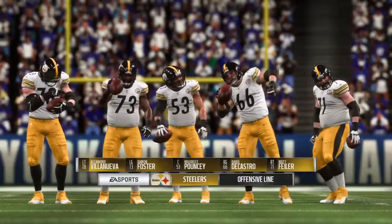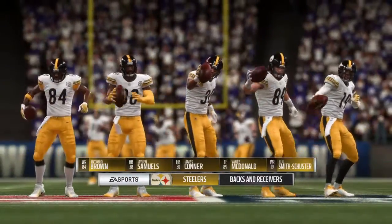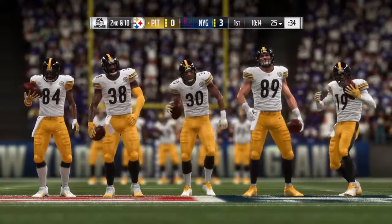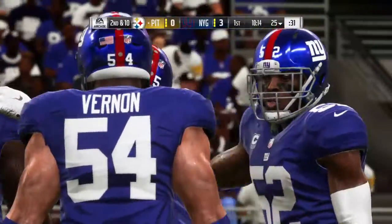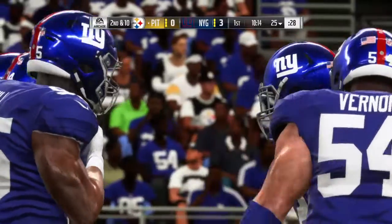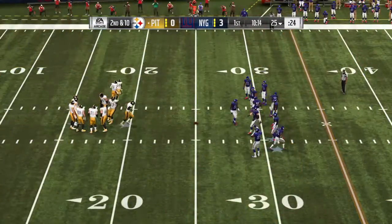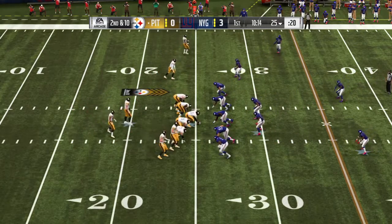Let's take a look at the Steelers offense. Out wide is JuJu Smith-Schuster — the youngest player in the NFL in 2017 — who also had the longest reception in the league last season at 97 yards. Well-schooled in route running, able to line up outside and move inside to the slot to make big plays. Back to the line of scrimmage at the 25, second and 10.